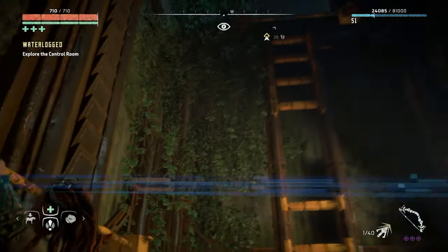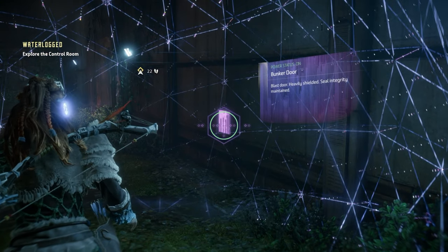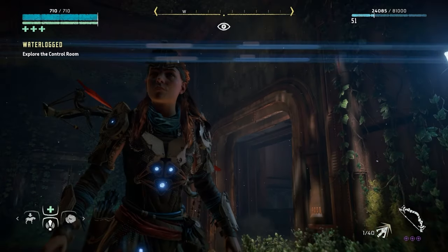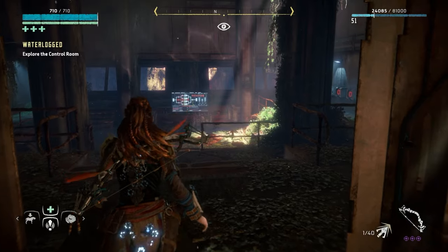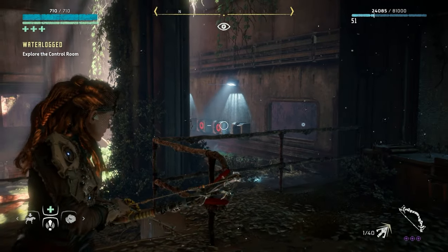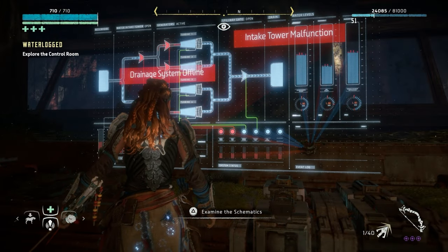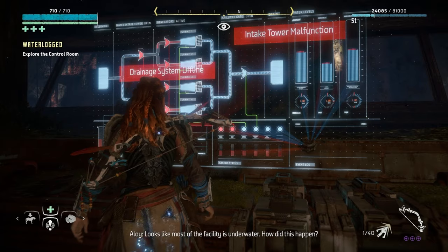Let me keep checking here in case there are hidden rooms. There's a bunker door. Actually, do I want to wear this outfit? Let me try something else - let's put the shield weaver back on, it looks so badass. I was really salty because it didn't come with the badass helmet. What's this - it looks like a control center. What happened in here to start the water flowing? There's a data point and those holographic light things. Drainage system offline - this is a dam! Intake tower malfunction, drainage system offline. That's probably not good. Looks like most of the facility is underwater.